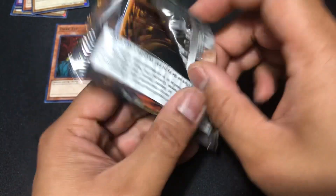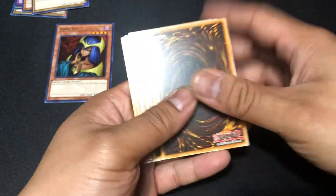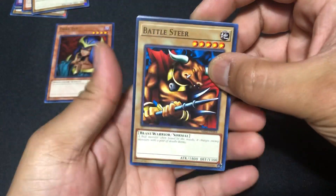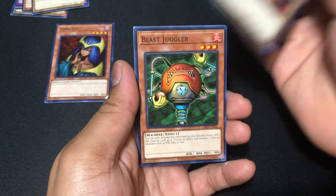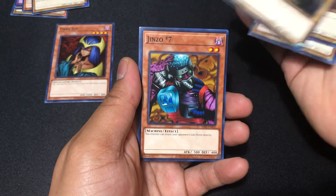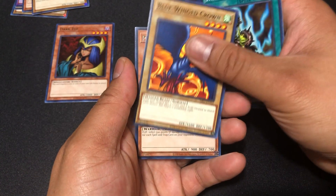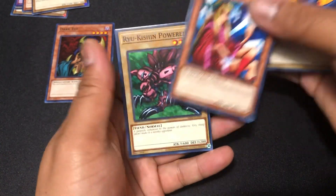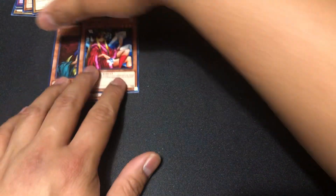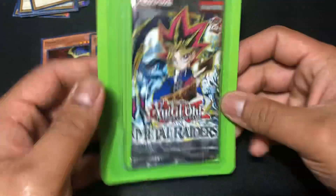Yes, Summoned Skull is definitely in Metal Raiders, so that'll be a cool one to try to pull. Three to the front — Battle Steer, Blast Juggler, Ancient Elf, Rock Ogre Grotto, Genzo, Number Seven, A-Team: Trap Disposal Unit, Blue Wing Crown.